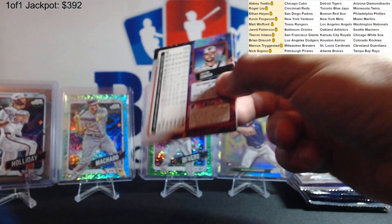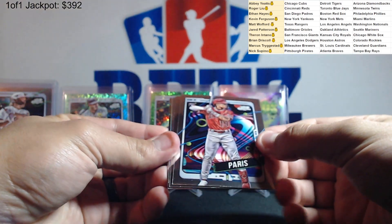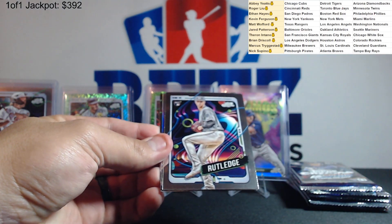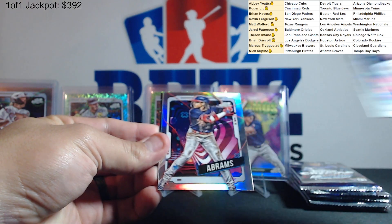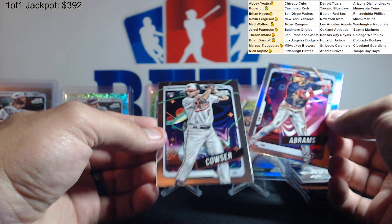Still looking for hopefully an auto — that would be awesome. Tyron Paris for the Angels. Jackson Rutledge. CJ Abrams refractor and Colton Cowser.